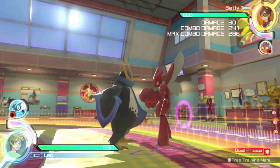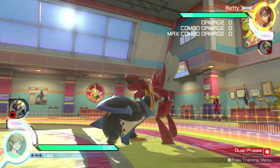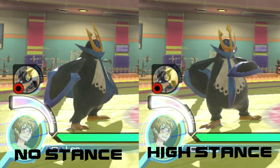In dual phase, Empoleon has two stances. His low stance makes Empoleon crouch, making him invulnerable to a number of attacks. Empoleon's high stance charges his support Pokémon gauge faster.